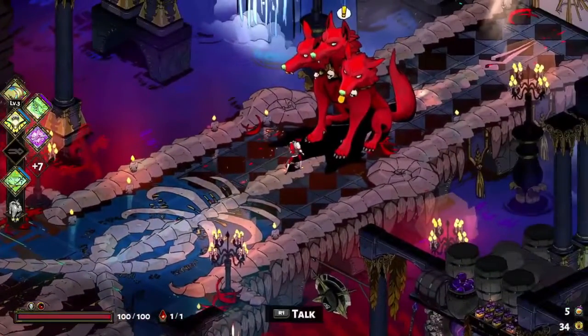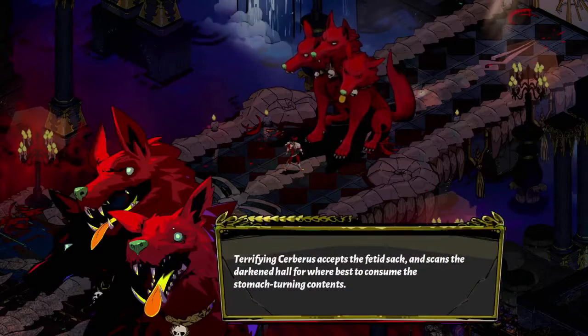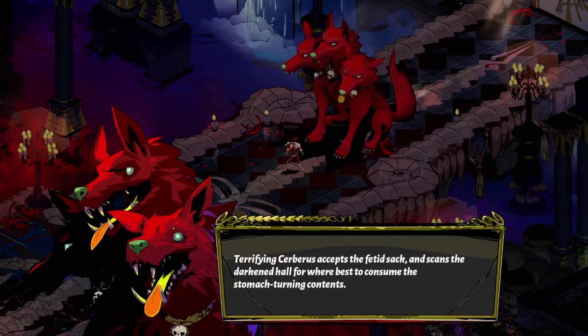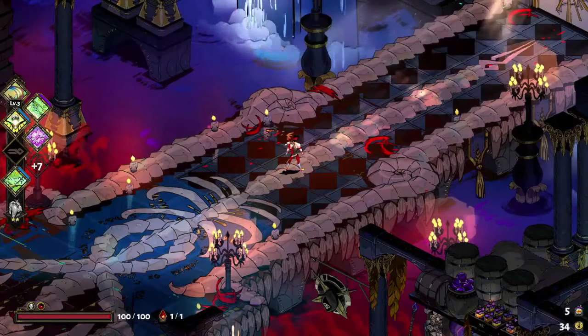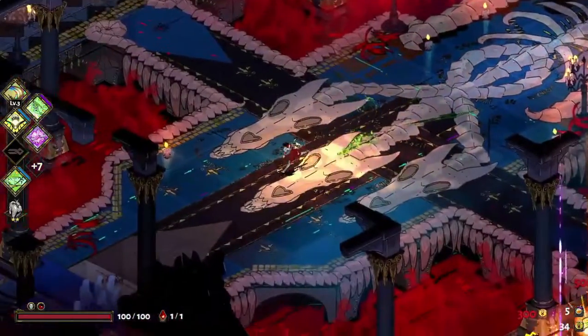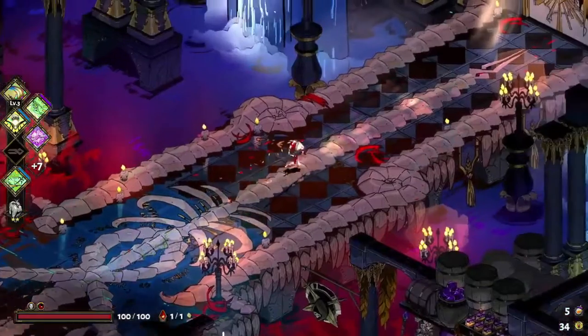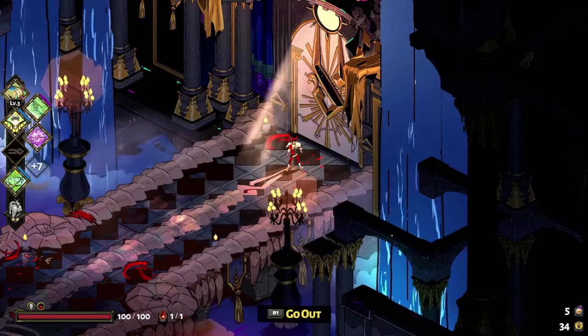Then you talk to Cerberus: 'All right boy, I got your favorite treat, but you have to promise to let me pass if I hand it over.' Terrifying Cerberus accepts the fetid sack and scans the darkened hall for where best to consume the stomach-turning contents. I love the little title cards that pop up every time you do this. I was looking for any narration points — the little glowy dots that cause our narrator to speak up. Don't see any.